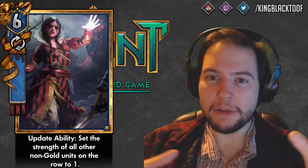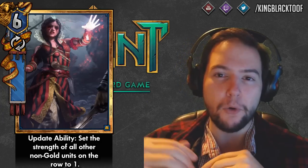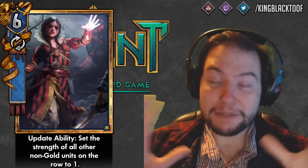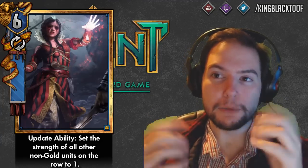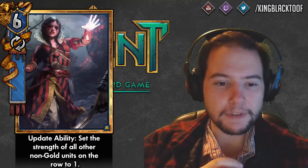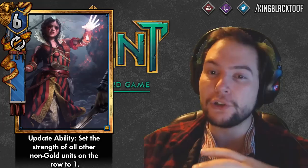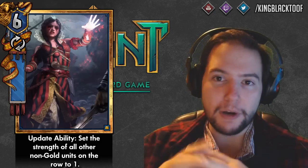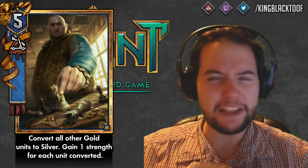I want to revisit Dimeritium Bomb here: if Philippa still affected gold cards, Dimeritium Bomb would be necessary as perhaps the only way to counter it. But now she doesn't affect gold cards, so I think the Dimeritium Bomb change was unnecessary. Regarding Philippa, she might get stuck in your hand a lot more often since you're giving the opponent 12 strength. People might still play around Philippa by separating their combos on different rows. I'd be surprised if she doesn't get dropped from a lot of decks in favor of something like John Natalis at 16 strength.